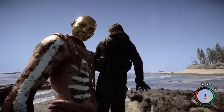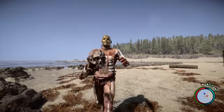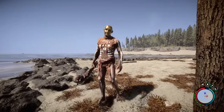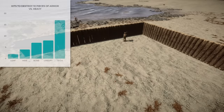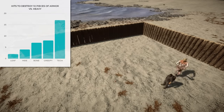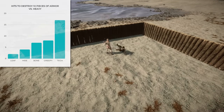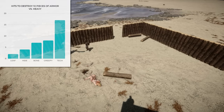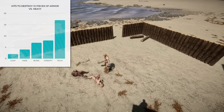The second test was for the heavy cannibal. He has a regular swing attack and a kick attack, and I was able to determine that the kick does 60% of the damage that his swing does. The swing attack takes exactly two bars of health, which is 50% at strength level one, so two hits will kill you. But wearing the tech armor, I could take an additional 17 hits before death, so a total of 19 hits.